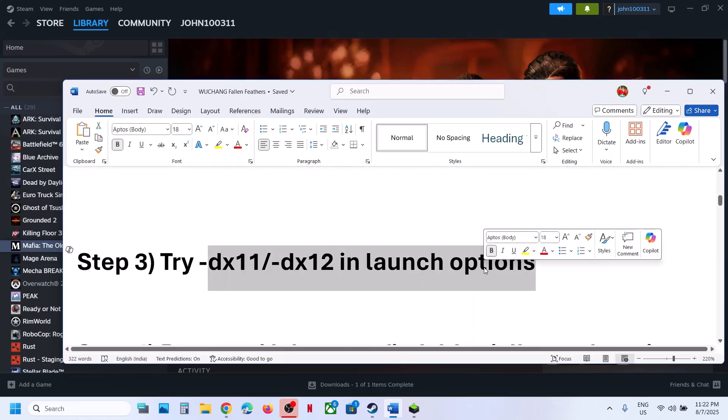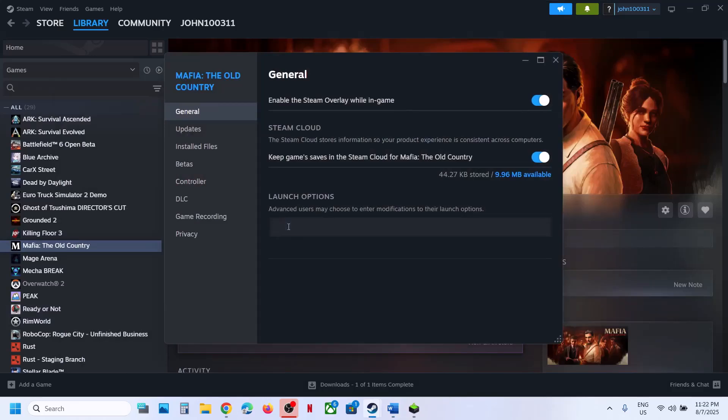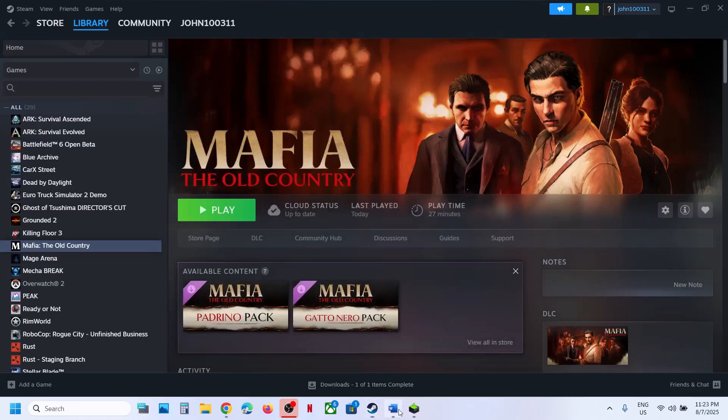The next step is to try DX11 or DX12 in the launch options. Right-click the game in Steam, select Properties, and in the launch option type -dx11. Launch the game and check. If that does not work, go to Properties again and this time type -dx12. Launch the game and check. If it's still not working, you can remove this and follow the next step.